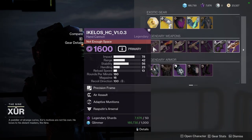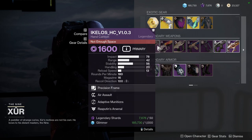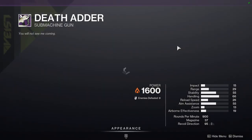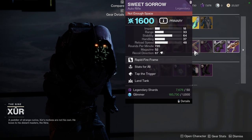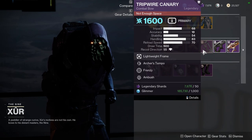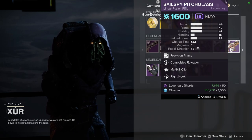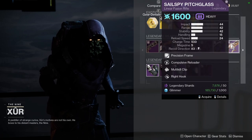For the weapons, we have Icolos hand cannon and GN-7. Icolos has Aero Spray and Adaptive Munitions. GN-7 rifle has Grave Robber and Rampage. Deathadder has Dynamic Sway Reduction and Rangefinder — no range masterwork on it. We have Sweet Sorrow — I skipped that because Stats for All and Killing Wind are not immediately useful. Tripwire Canary could be really cool; I just don't really like Frenzy, but Archer's Tempo with it is going to be really cool. Tarantula with Pulse Monitor and Wellspring, and then Sail Spy Pitch Glass with Compulsive Reloader and Multi-Kill Clip.